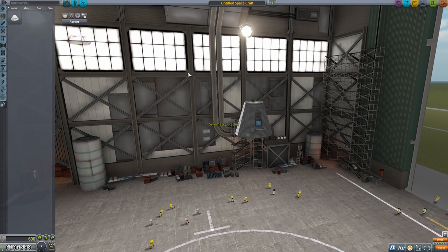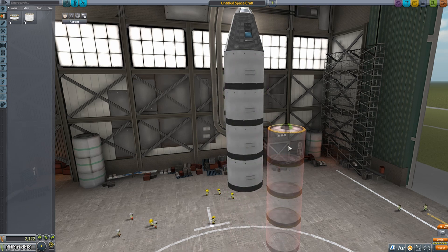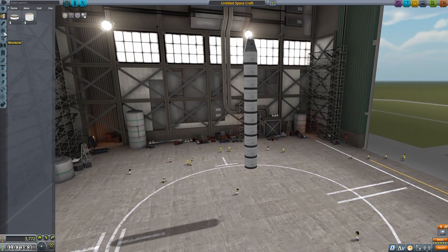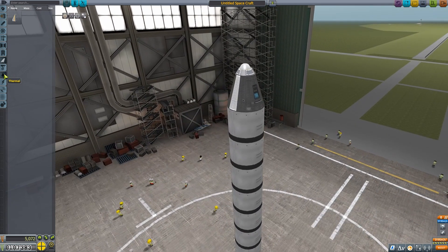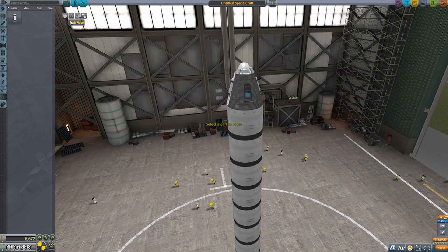I'm going to start with a pod, parachute, no decoupler — single staged orbit. That's ten tanks. We'll put a swivel on it, a couple fins, and I'm just going to toss a couple mystery goo containers for bonus science. I don't need that many though. We can actually hide these a bit. I like that. This is number two — fix the staging.